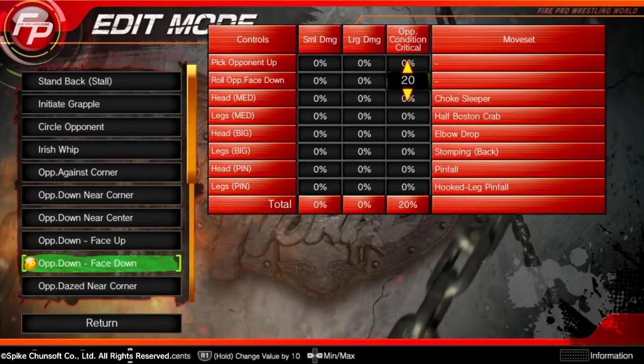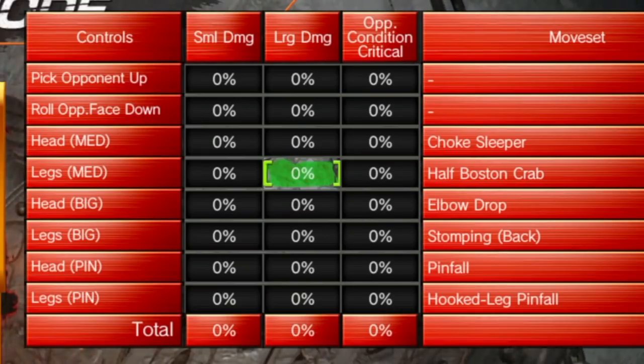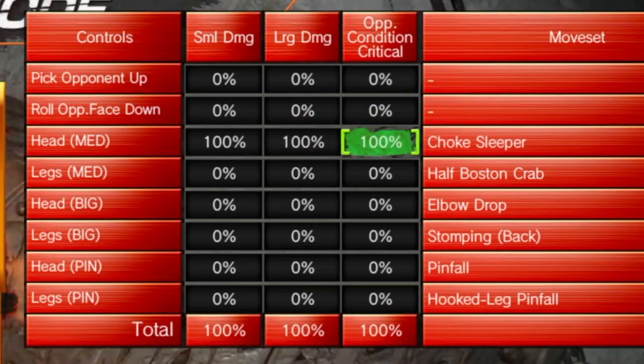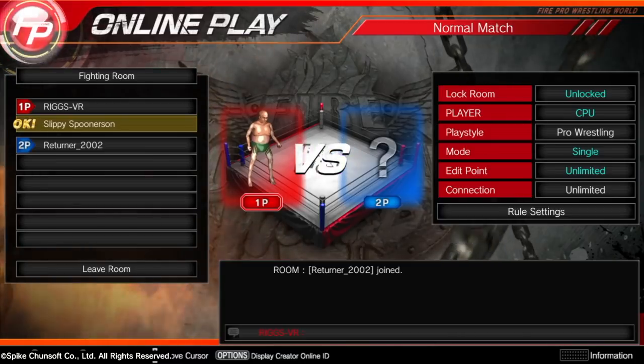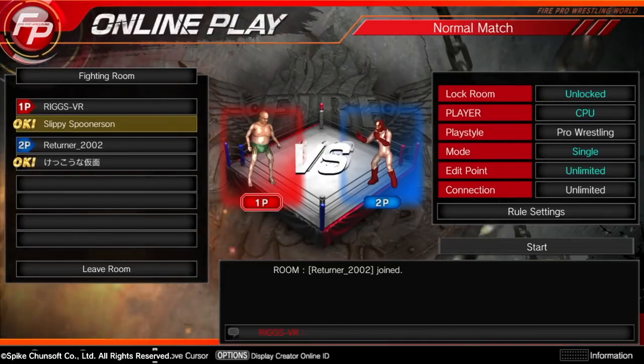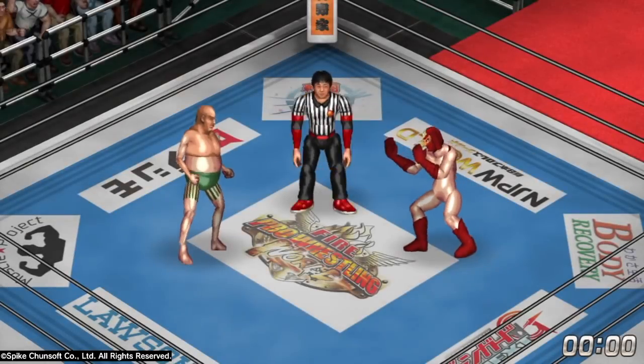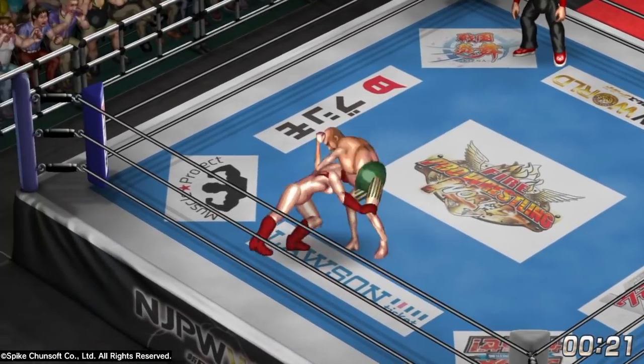So you're going to create this wrestler where the only thing it does — no matter where you are, no matter what you're doing — you're not going to be running around or doing anything else. All you want to do is go in for the grapple, front headlock, once they drop down, put them in the submission hold. That's all we're doing. So I'm going to do three matches here. I bet I'm going to do all three. I'm going to get a perfect victory here. I don't care who I'm facing, I don't care who I'm up against.